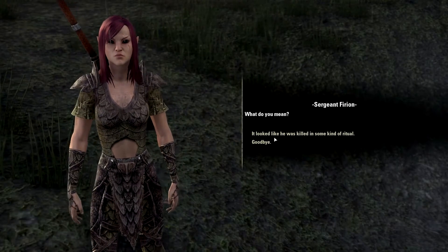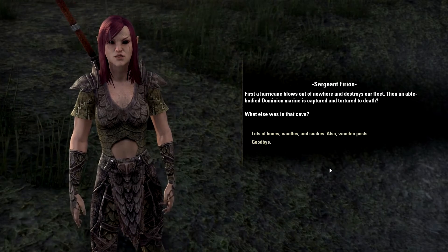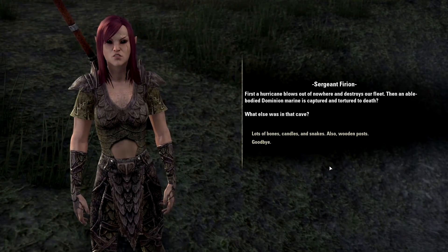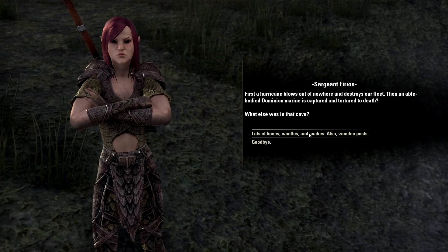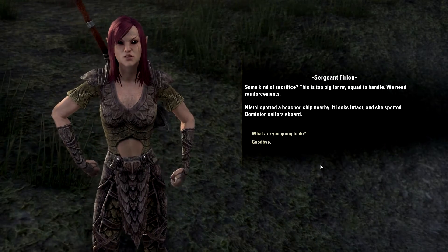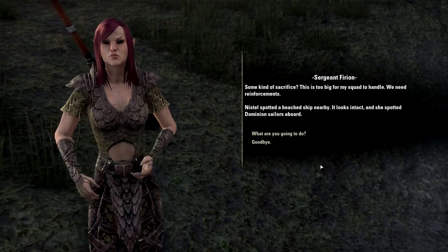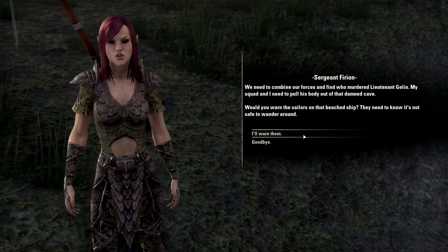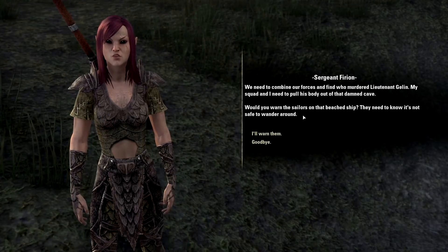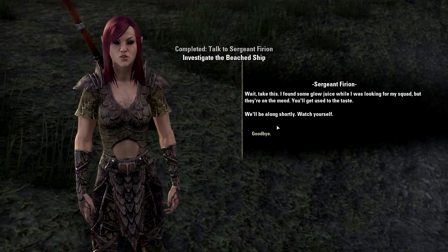'What do you mean?' 'You heard what I said - it looked like he was killed in some kind of ritual.' 'First a hurricane blows out of nowhere and destroys our fleet, then an able-bodied Dominion marine is captured and tortured to death.' 'What else was in that cave?' 'Lots of bones, candles, snakes, wooden posts - some kind of sacrifice.' 'This is too big for my squad.' 'We need to combine our forces. My squad and I need to pull his body out of that cave. Would you warn the sailors on that beach ship?'